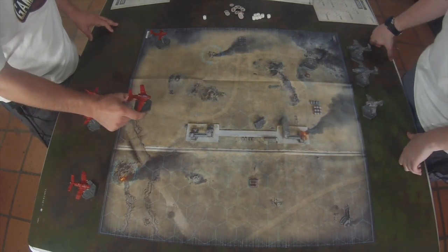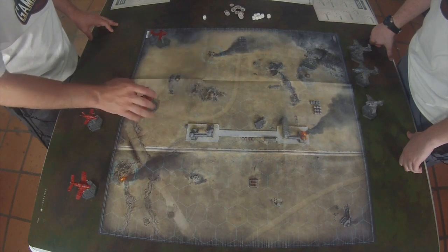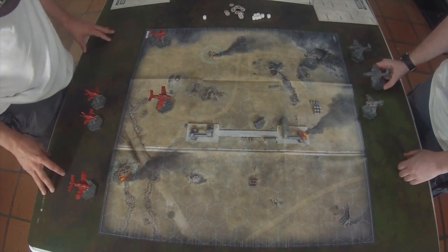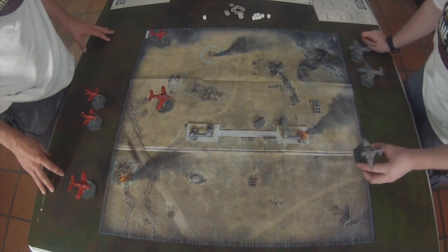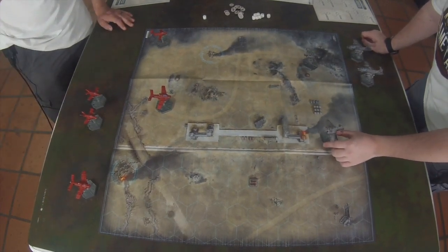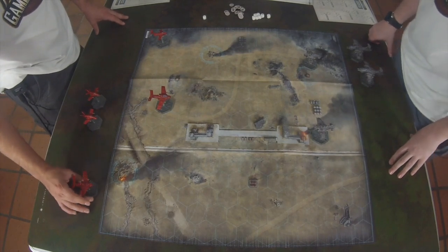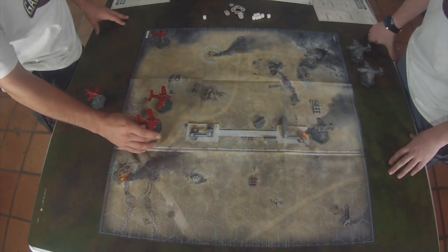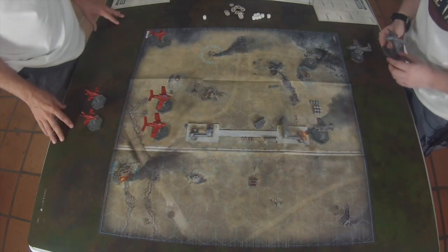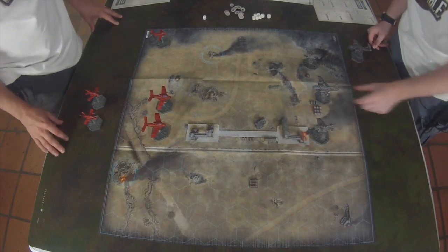I'll go ahead and put my fighter bomber, speed three from the edge. I'm also going to place my other Thunderbolt, which is similarly equipped as the other one. Let's put down another big bird - big bird numero dos right there, getting aggressive. Another fighter bomber for you. I'm going to place this guy right here, going speed three, but otherwise the same.